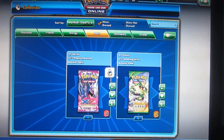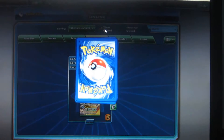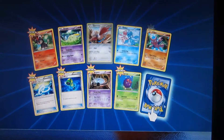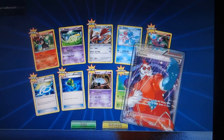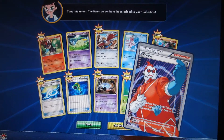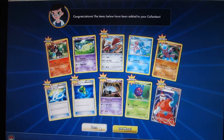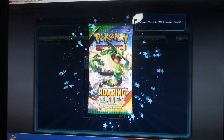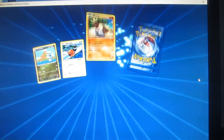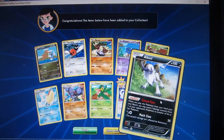And here we are opening the package from the Target Booster. Ooh — you're Ossic? Choose a Pokemon tool or special energy card attached to a Pokemon and discard it. Nice. Cool, Ab-Sol.